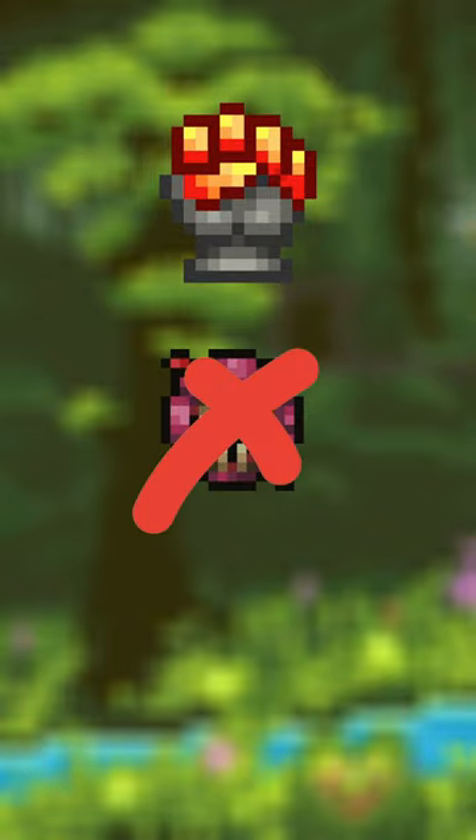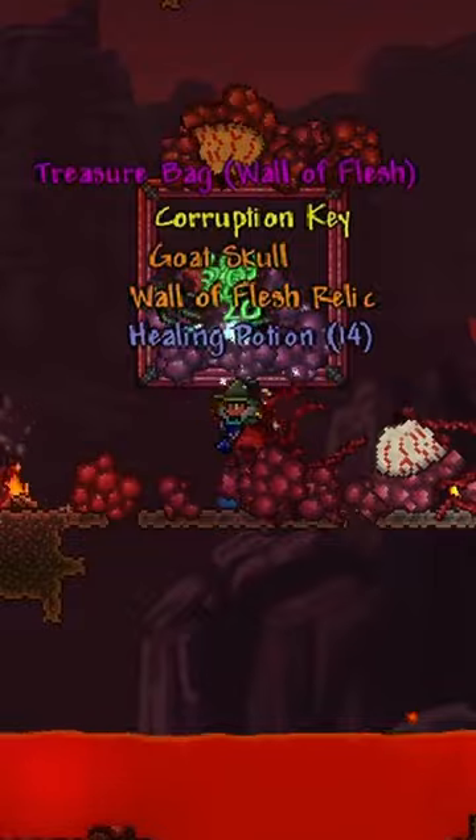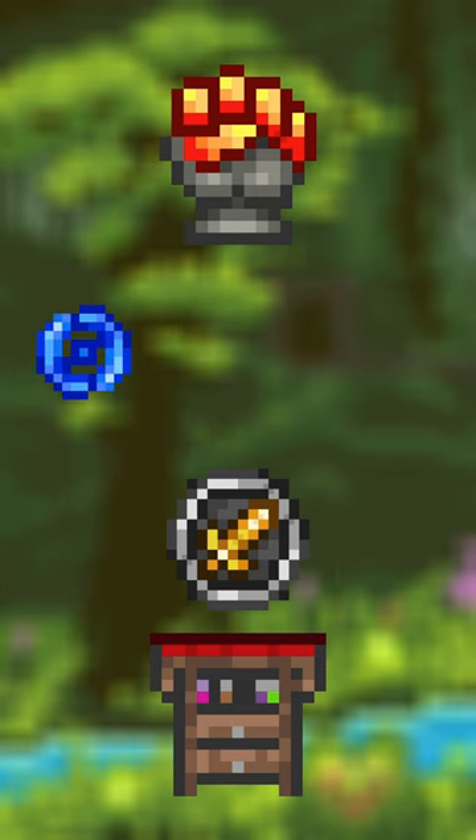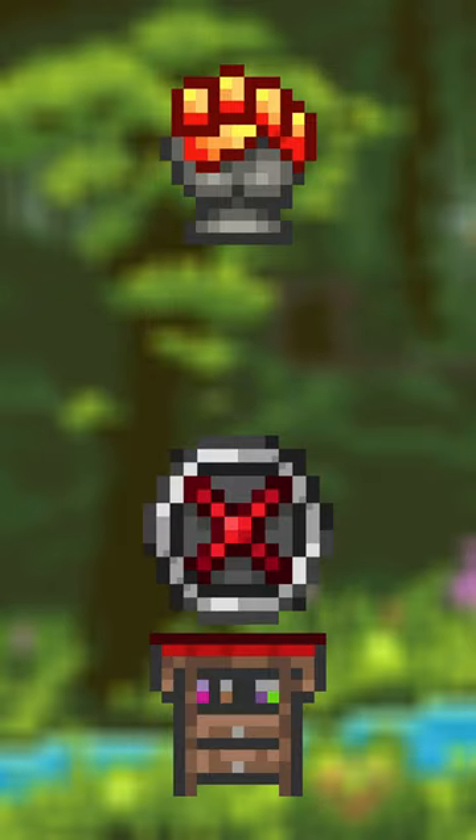To craft it, start by defeating the Wall of Flesh and getting any one of the 4 class emblems, a guaranteed drop from the Wall of Flesh. Then at a Tinkerer's Workshop, mix it with 5 Souls of Might, Fright, and Sight — all guaranteed drops from each of the 3 mech bosses — to make the Avenger Emblem.